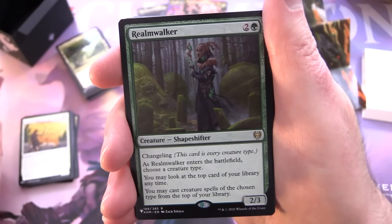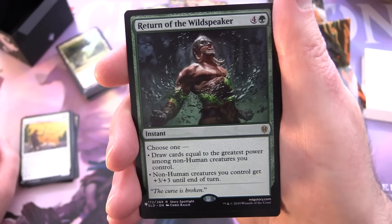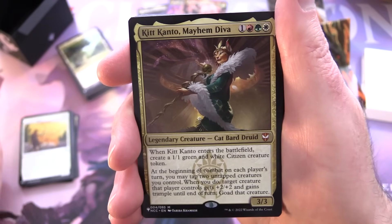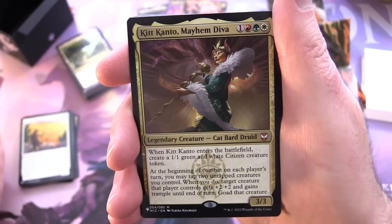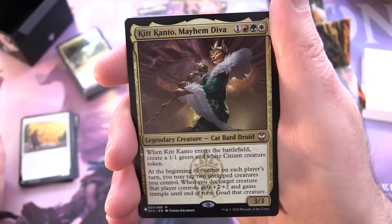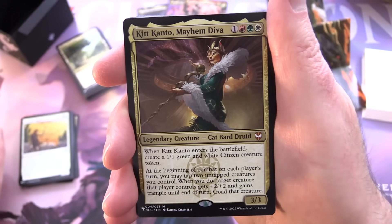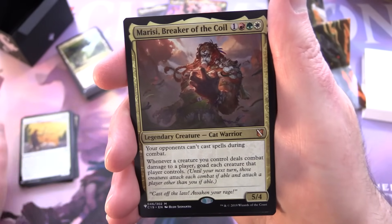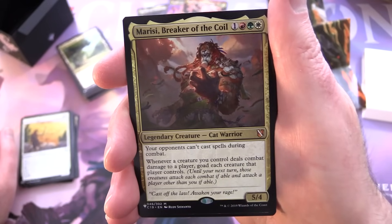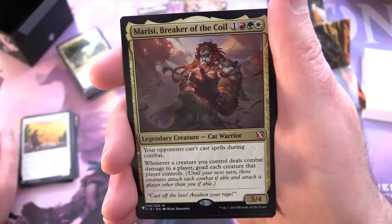Return of the Wild Speaker — instant for four and a green: choose one — draw cards equal to the greatest power among non-human creatures you control, or non-human creatures you control get +3/+3 until end of turn. Kit Kanto, Mayhem Diva — mythic legendary creature Cat Bard Druid, 3/3 for one red, green, and white: when it enters, create a 1/1 green-and-white citizen token. At the beginning of combat on each player's turn, you may tap two untapped creatures; whenever you do, target creature that player controls gets +2/+2 and trample until end of turn, and goad that creature. Marisi, Breaker of the Coil — mythic legendary creature Cat Warrior, 5/4 for one red, green, and white: opponents can't cast spells during combat, and whenever a creature you control deals combat damage to a player, goad each creature that player controls.